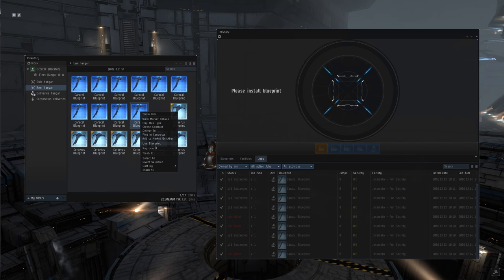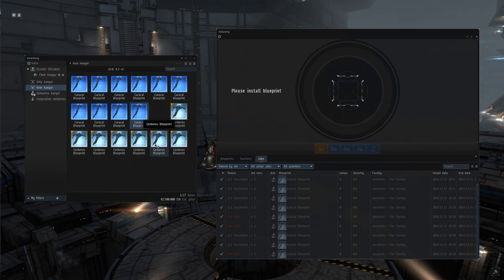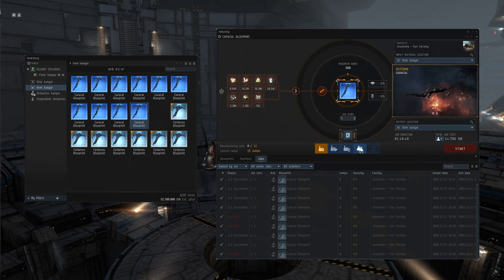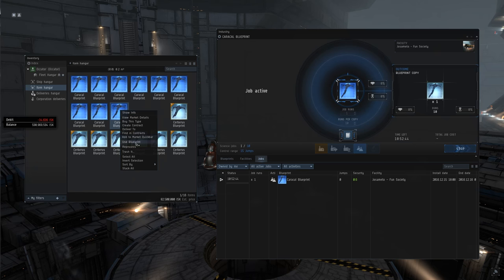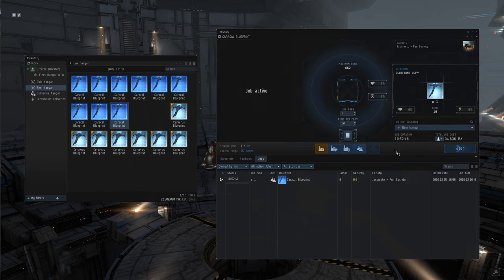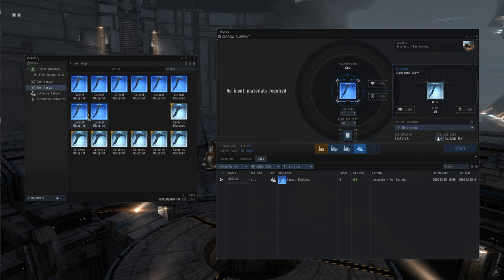The last thing to do is basically set up some new copy jobs. Something interesting about Invention is if you do have a multiple-run copy — as you'll see here in a second, I'm going to set up a 10-run copy for this Caracal BPO — the invention job will take one slice off of that copy and then output the other 9 or however many remaining runs you have on your blueprint. So rather than cluttering up your hangar with 100 sets of the same blueprint, I'm just going to run a set of 10 ten-run copies, which allows me to run 10 invention jobs per blueprint.